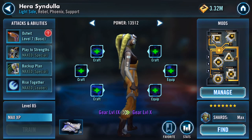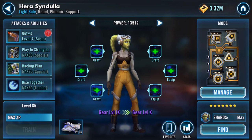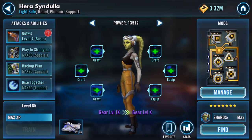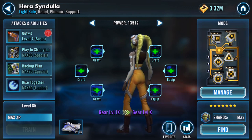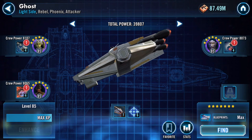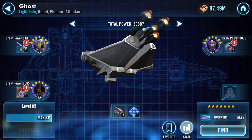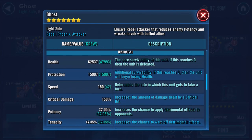Good evening — this is gearing up for stroke preparation for territory battles. I currently have a gear level 9 here. Sindula is a pilot of this ship. The ship is currently running at 39,807 total power. The only number I normally look at on the ships is speed — speed at the moment is 150.